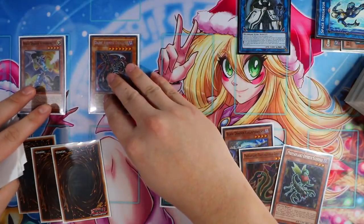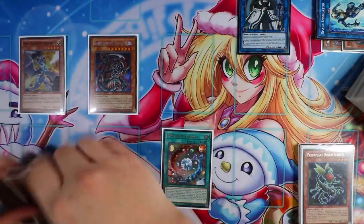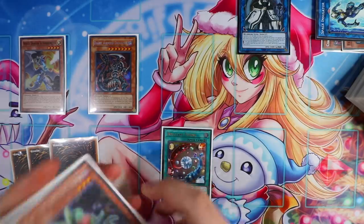Special summon Dark Armed Dragon. Those are the three Darks you have exactly in the graveyard. You have three ammo in the grave, which is really cool. If your opponent has back row, just ammo it out — destroy cards on the field.